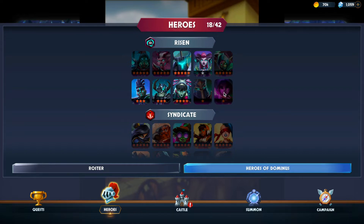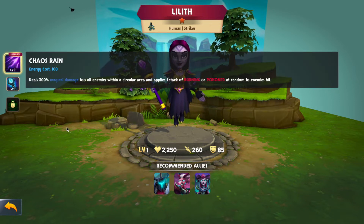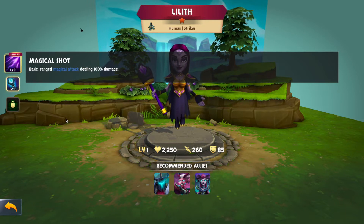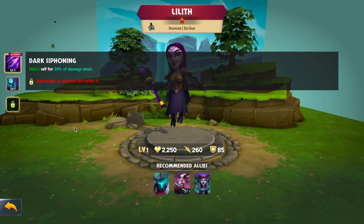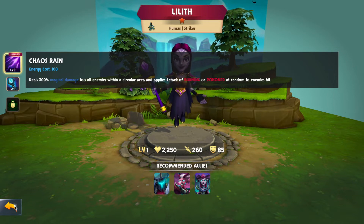Also known as purple, we have a couple of one-star heroes. Lilith here is a human striker with very basic skills — 300% magical damage to all enemies in a circle area, applies one stack of burning or poisoned at random. Her basic is 100% magic damage, and her passive heals herself for 20% of damage dealt — a vampiric strike effect, which is nice. But overall, you're going to want to retire all your one-stars.